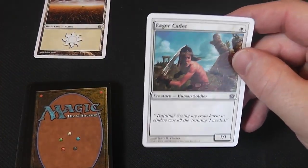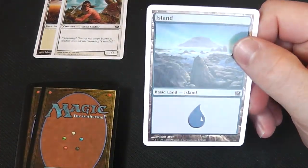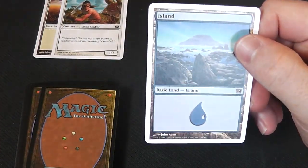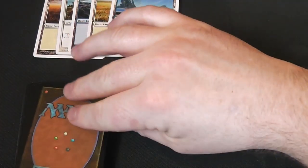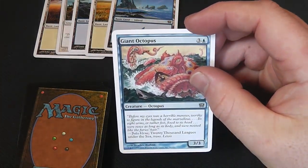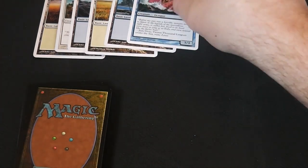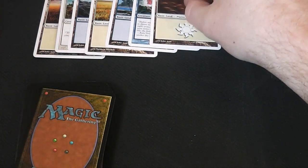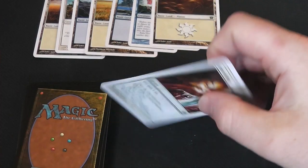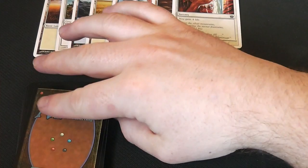We start with Eager Cadet, a one-drop 1/1 soldier. I'm going to finally build a soldier EDH deck. Then a white Plains and a blue Island. Another Plains — they're making sure you've got enough land, you're not mana-screwed to start with. Then an Island. A Giant Octopus, your four-drop 3/3 — not overly great. And then you draw a Plains first, so you've got your one-drop, your second land, and then on your draw you've got a two-drop which gives you four life. Yeah, can't argue with that.